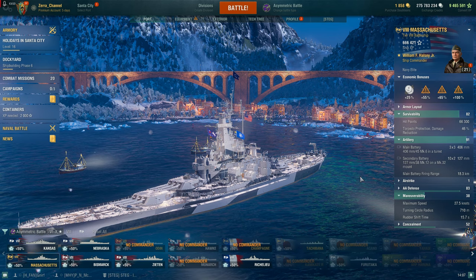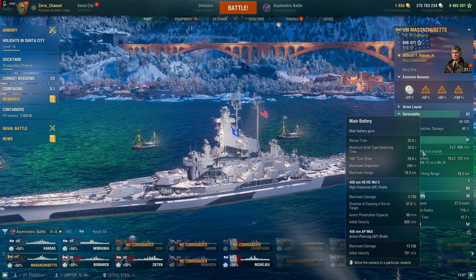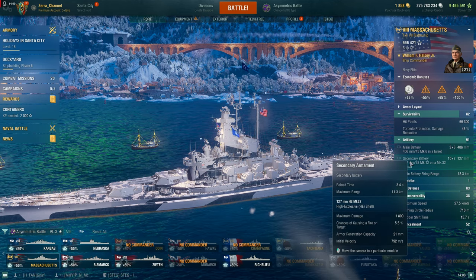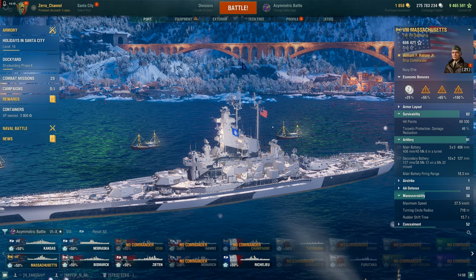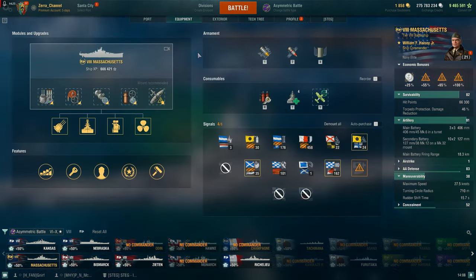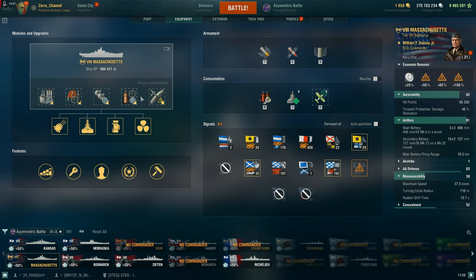The biggest difference between the Massachusetts and the North Carolina isn't just the secondary. Look at this secondary: 21mm pen, 11.3km secondary range. You probably need IFHE or you won't pen — you'll just put fires — but it's still good. What makes the Massachusetts much stronger than the North Carolina is the improved heal with much faster cooldown.